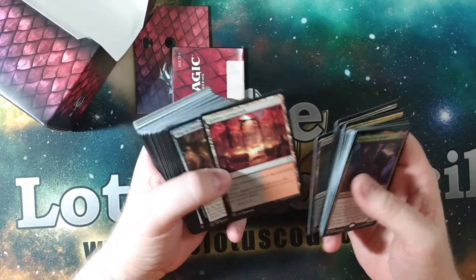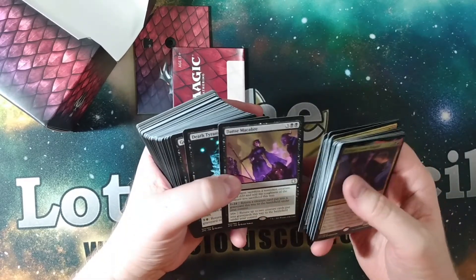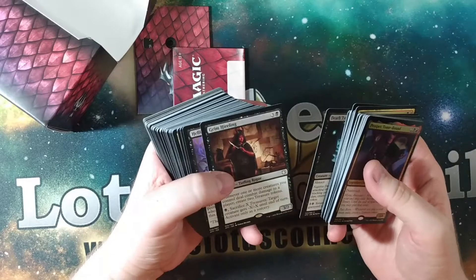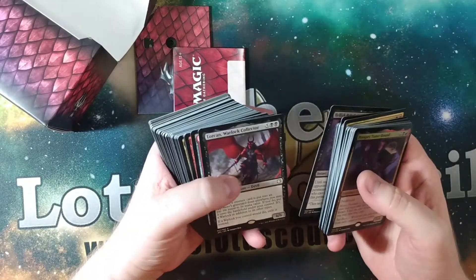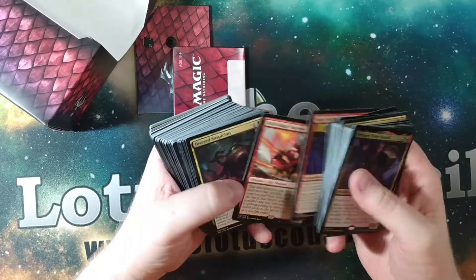Command Tower. Mortuary of Mire. The Carnarium. Bag of Devouring — that's cool. Dance Macabre. Death Tyrant. Grim Hireling. Hellish Rebuke. Lorcan. Fiendlash. Reckless Endeavor. Share Spoils.